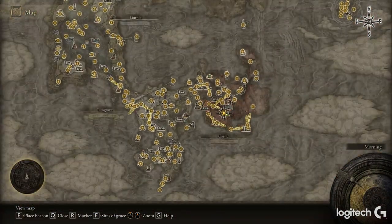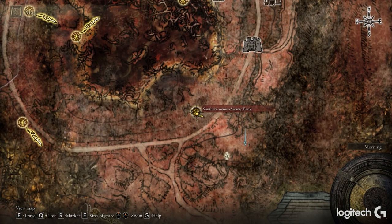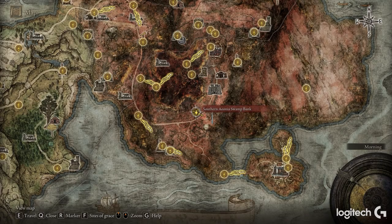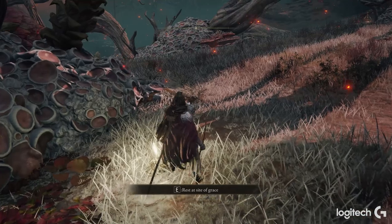Here's how to get it. You can actually get it quite early on in the game — you can literally just run there from the start of the game if you really want it that bad. It will require you to kill a boss. So we want to come over to Caelid, sort of the plague area.